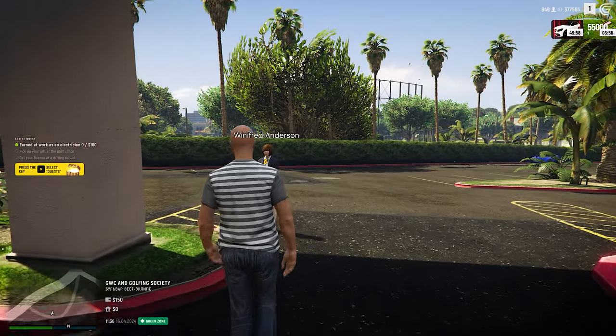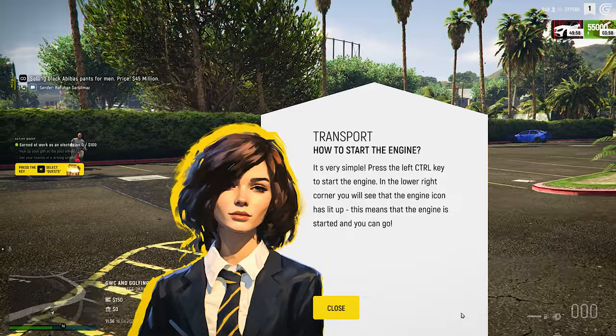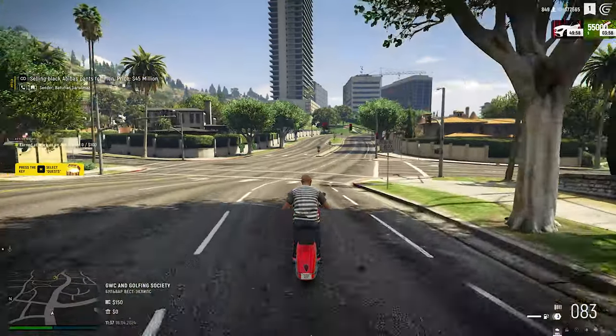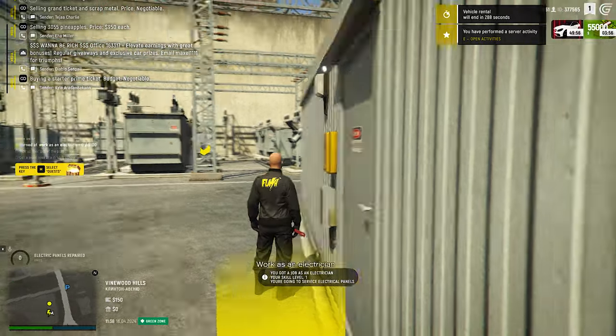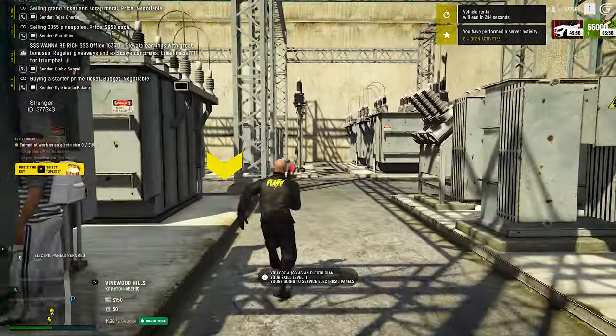So check this out. You've entered the server for the first time. You have absolutely nothing apart from your initial gear and 125 bucks to rent a scooter. But what if I told you that you could literally in just 10 minutes find the coolest content? The first thing I can advise you to do as soon as you join the server is to complete the initial quest line.